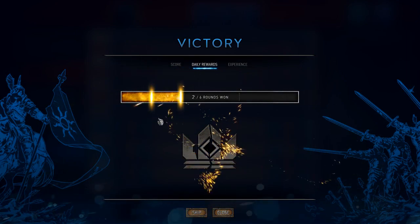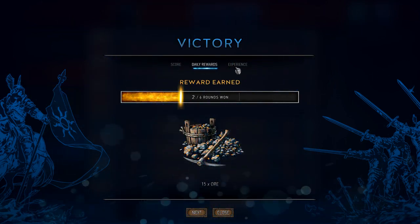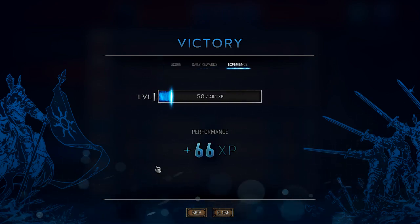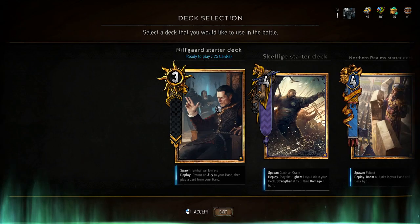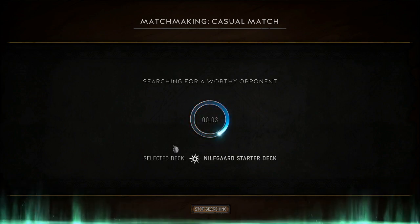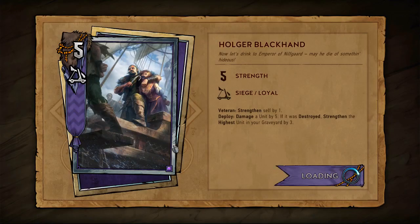Two rounds won. What do we get for it? Fifteen ore. And a wee bit of experience. Let's find another one, run it back. I really like the bouncing in this deck — it's pretty cool, the things you can do with it.